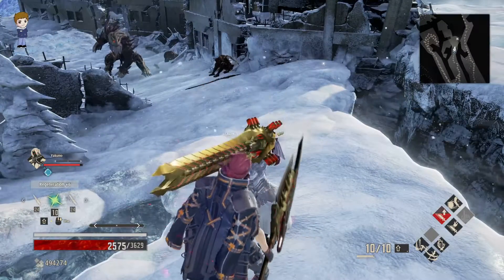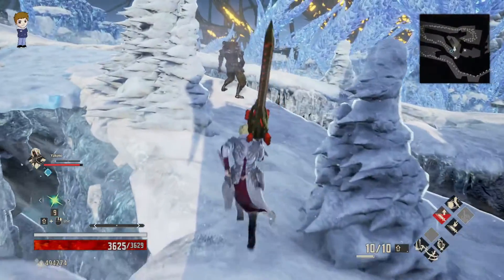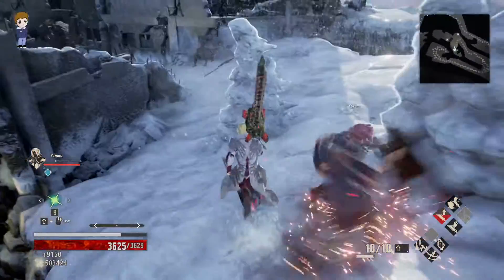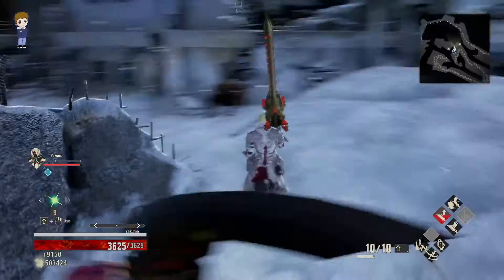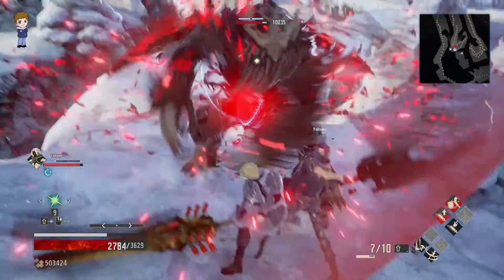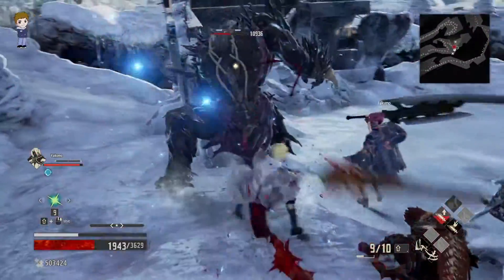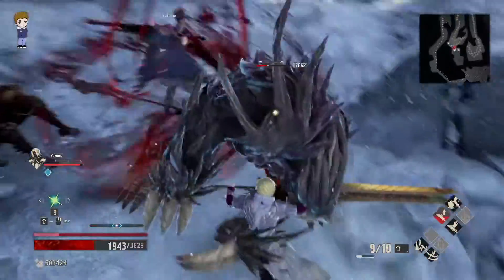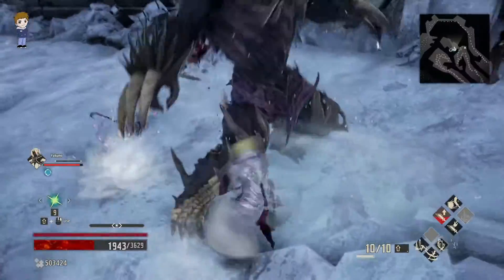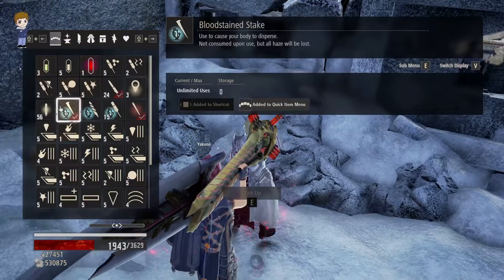I'm gonna be careful. Kill this guy first, then guard reversal. The only reason you have to go here is because of this — the vestige and chemlight.